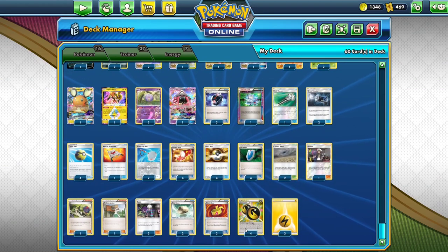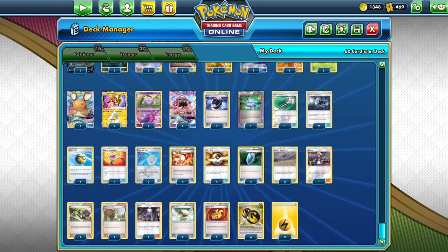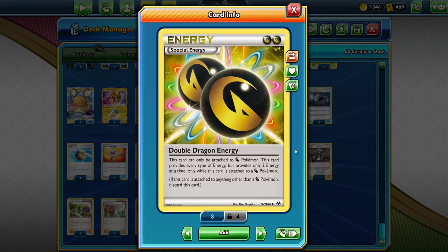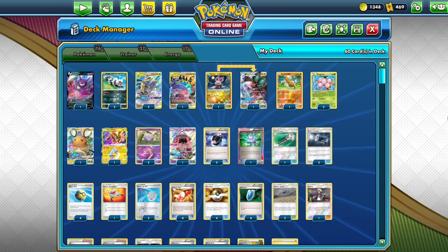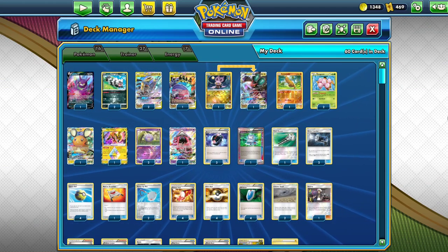The deck plays four copies of Double Dragon Energy. It's just an amazing card — it can only be attached to a Dragon. It provides every type of energy, but only two energy at a time, and only while attached to a Dragon Pokemon. So it's just amazing, and because of that, this deck really takes advantage of the best Dragon Pokemon out there.